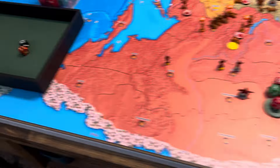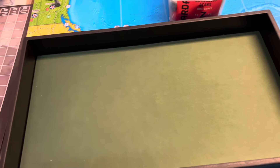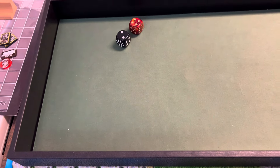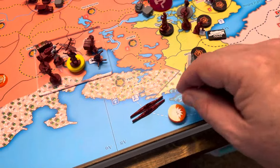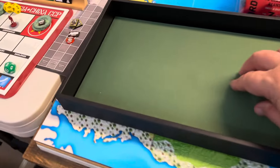Let's do our convoying first. We have two subs and radar is not complete, so we have a plus two to our dice. There's a six to a two, so I might as well just leave that two damage out here — it seems like I'm getting it every turn. Two damage to the German convoy.